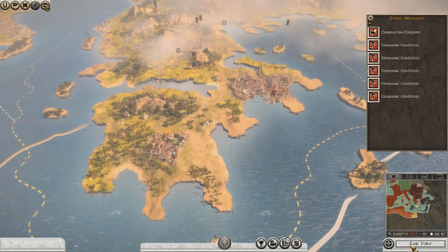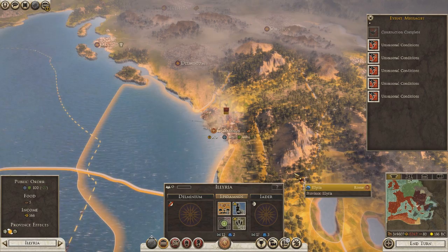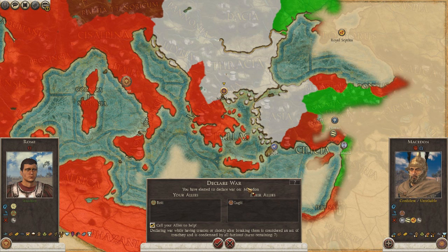Construction report - harbor here, okay, that's good. Can we do this now? I'd very much like to get this campaign underway. Alright Nero, declare war! It's still doing that - declaring war while having treaties or shortly after breaking them is considered an act of treachery, turns remaining seven. Piss on it, we're attacking! We're not going to call our allies.